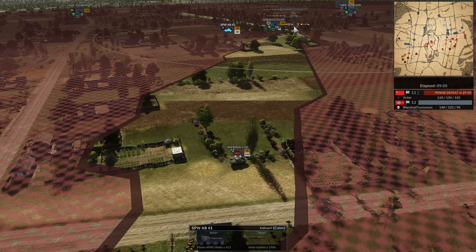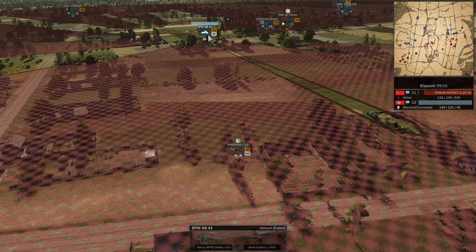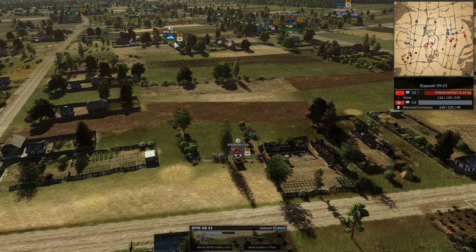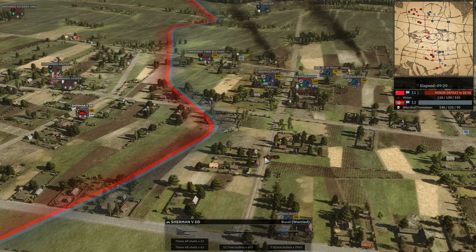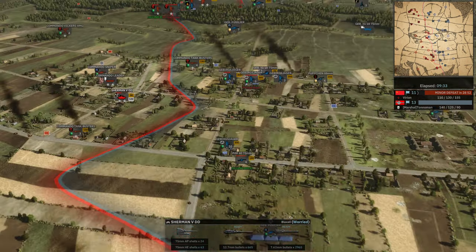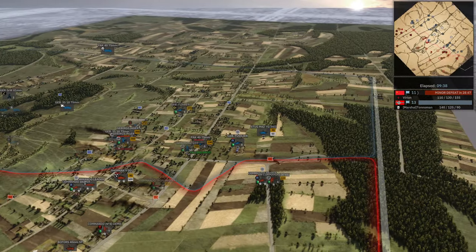Look at that Pac-40 — oh, he's not going to have enough time. Misses the first shot. He's in machine gun range, which is bad for him. Penetrated that Sherman! Now the SPW trying to come save the Pac-40. The Pac-40 had time to shoot, and Tonoman dies — he just went a little bit too far. A sniper contest here, but Varian will die in this contest — he's only got 2 strength while these guys have 9 total.